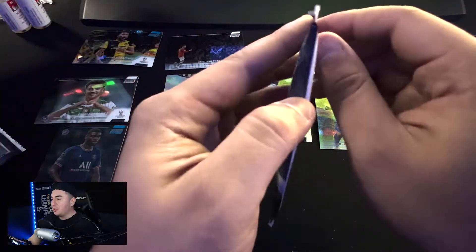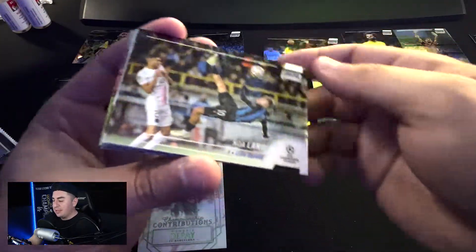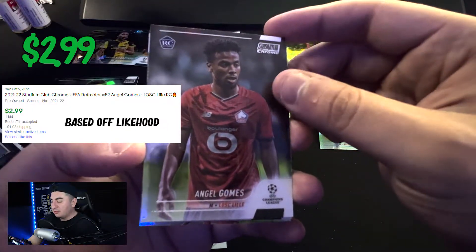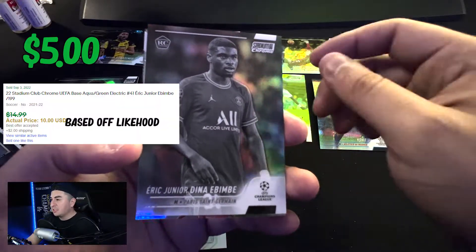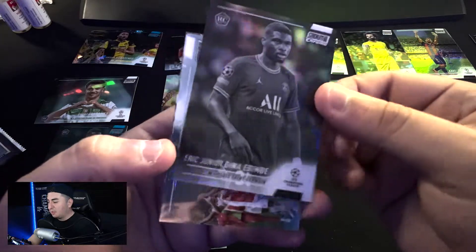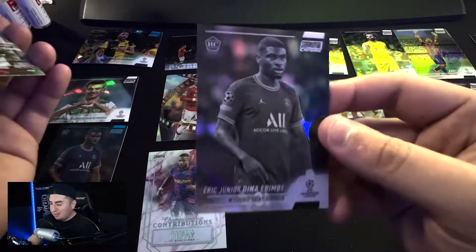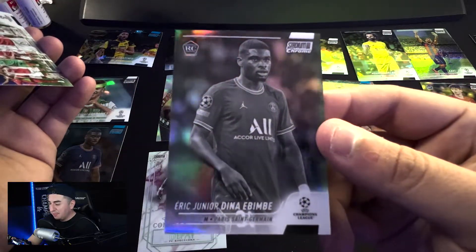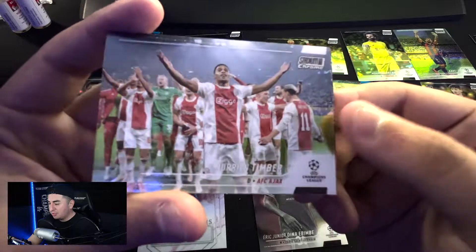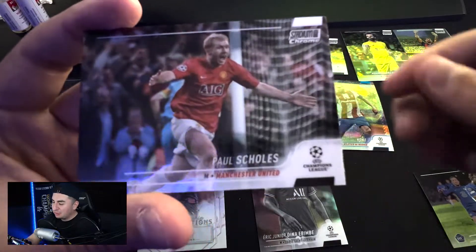Three packs to go — let me get a superfractor in one of these three, come on, let's end this video on a big high note. Noah Lang Club Brugge, rookie card of Angel Gomez. And here it is — this is a black and white — Eric Junior Dinahmbe — the long name — rookie card, and it is numbered out of 299. There we go! Black and white rookie card for PSG's midfielder. Junior Timber and a Paul Scholes — that's an old-timer — Paul Scholes Manchester United.